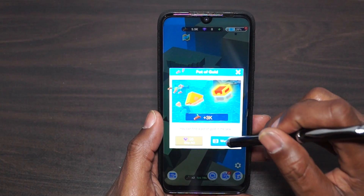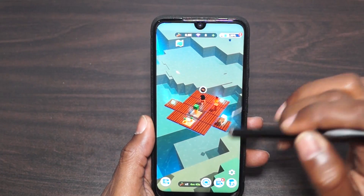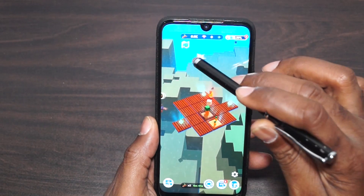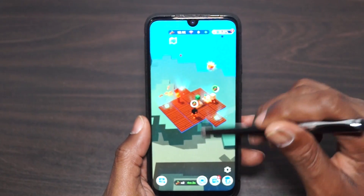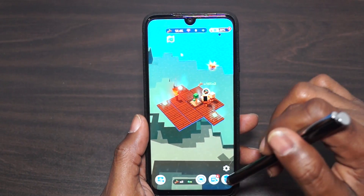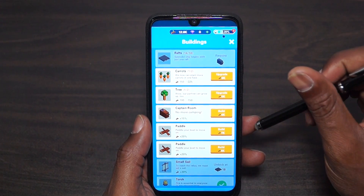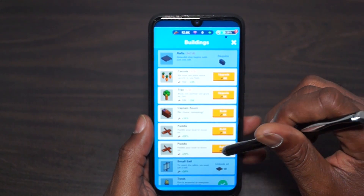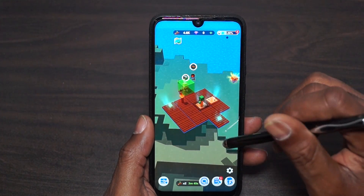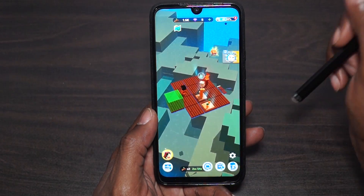I'm just going to skip through these ads. I think those other ad boxes are gone, but there's a piece of wood right there. I'm just going to crush all of them. There's another box. I think you definitely have to have the paddle and the sails. I could do one paddle, not going to be able to do the other one — going to have to fly through these ads. Let's see if we can build the other paddle. We can.